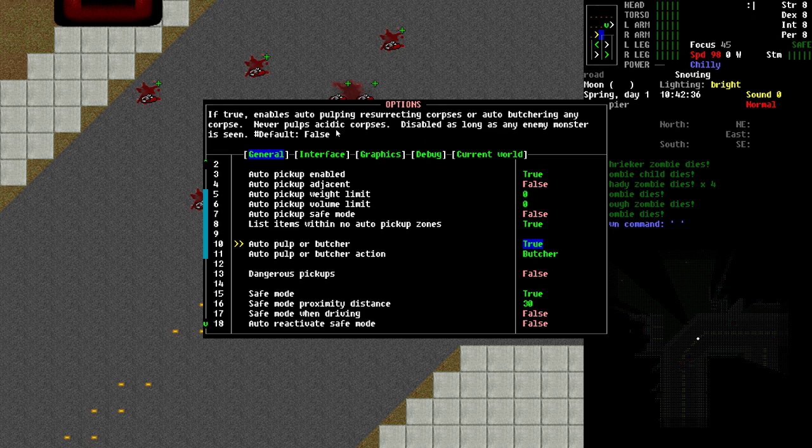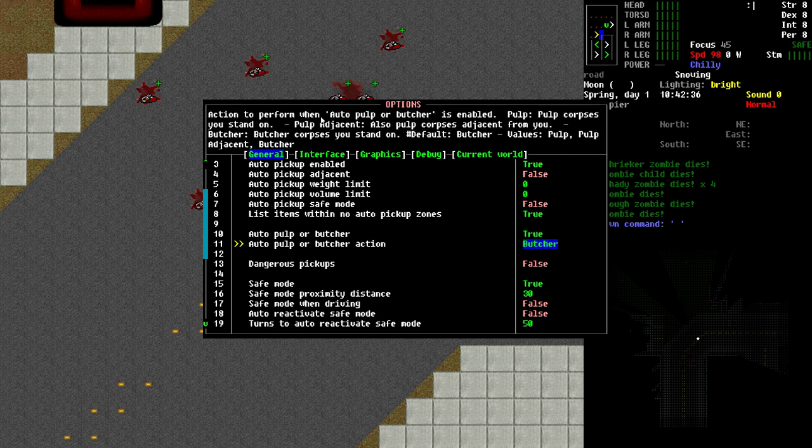So you won't get yourself into trouble by setting this to true. If you have set it to true, the next line down says: action to perform when the auto-pulp or butcher is enabled. If you set it to pulp, it will pulp corpses you stand on only. If you set it to pulp adjacent, it will also pulp corpses adjacent to you. And finally, if you set it to butcher, it will butcher the corpses you stand on. Depending on what you're fighting, you might want to adjust this. For example, if you're clearing an anthill for food, set it to butcher — those corpses won't get back up. But if you're in a mainly zombie-infested area, leave it on pulping and manually butcher as needed.